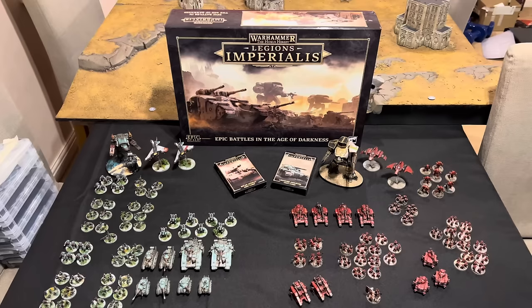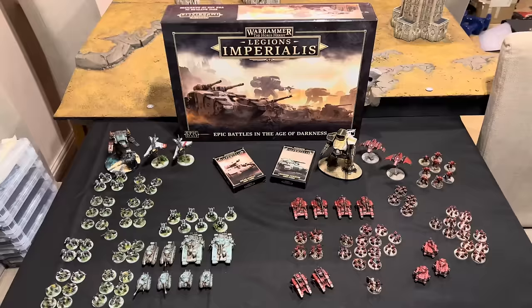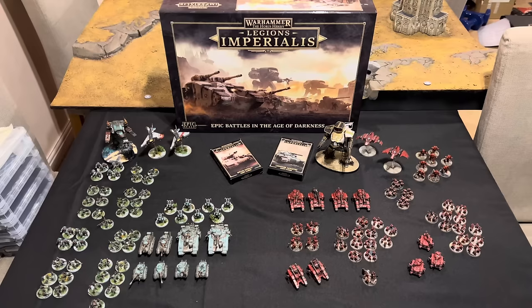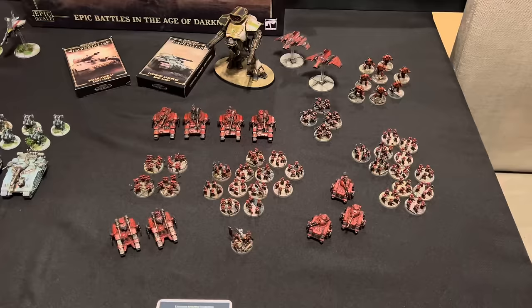Hello everybody and welcome again to another Battle Report. We've been away for a little while - I've been married, been on a honeymoon, got salmonella, got injured, a bunch of different things have happened but here we are. This is the first of the Legion Imperialis box games Battle Reports we'll be doing. Today it's me, Drake Sater (or Matt), and we've got Rob Walters - Icon74 online - a fantastic painter. We're going to be playing Blood Angels versus Solar Auxilia.